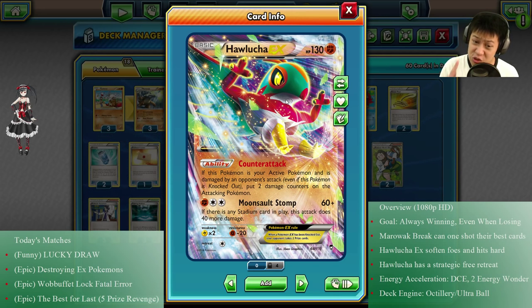Here's the thing — Hawlucha EX is actually strong. If you give it a Double Colorless energy and something else, it does up to 100 damage. You need a stadium, which can be either player's. Usually when one stadium's up it stays there, so no worries. This thing ruins so many videos because it literally won the game by itself in so many dark matches. But this is Marowak BREAK, so Hawlucha only gets the first match to himself.